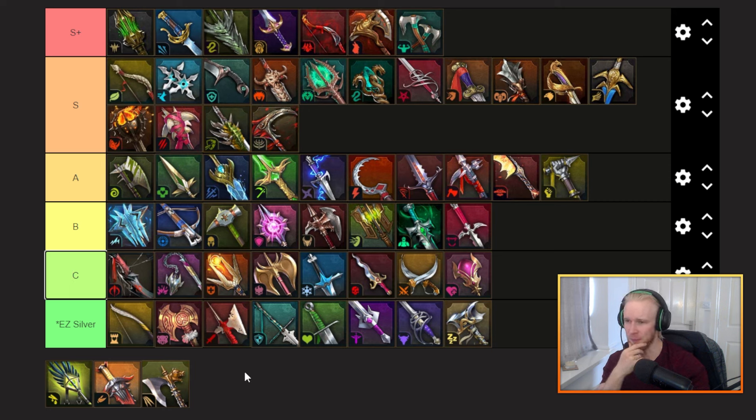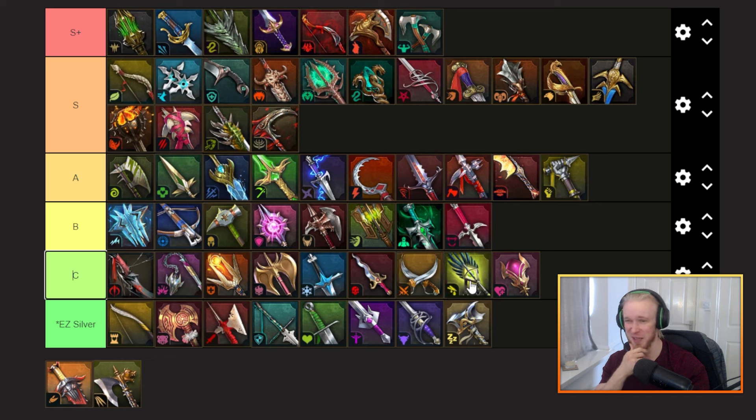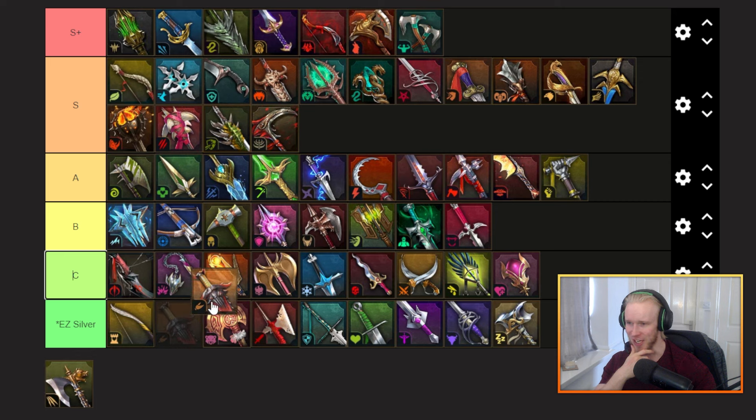Next up we've got the toxic set — I kind of feel like this goes somewhere in the bottom of C tier. It's very very situational; it only applies a weak version of poison which isn't great.